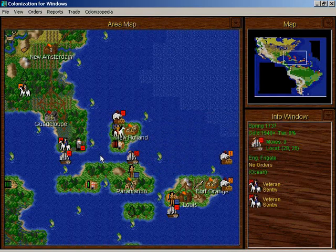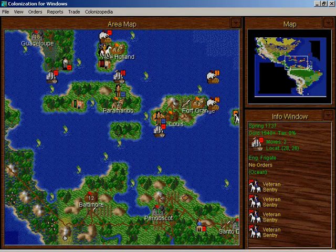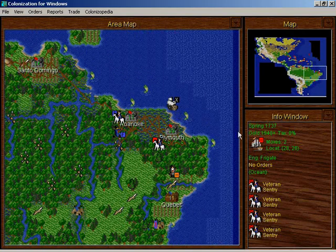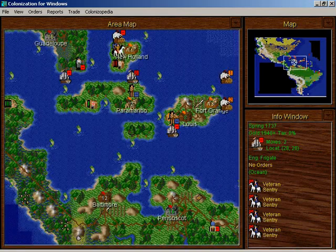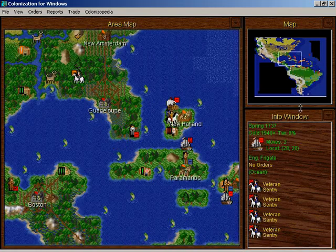All right, let's try this again — this time no crashing. I have my four dragoons loaded here. I had a lot of excess dragoons in Guadalupe, because I had some horses that I sent there and several soldiers I was using in the siege of Guadalupe way back when. Now I'm going to send them over to Roanoke and Plymouth, where I'm having serious problems with the French. I don't want to attack the French or take their colonies — I didn't ask for them to declare war on me. All I did was demand that they remove themselves from my territory without paying them for the privilege.